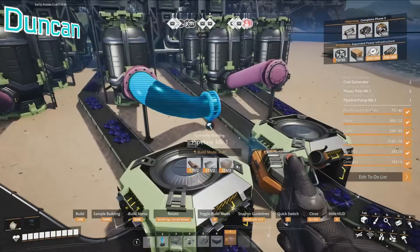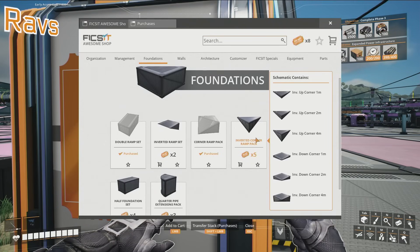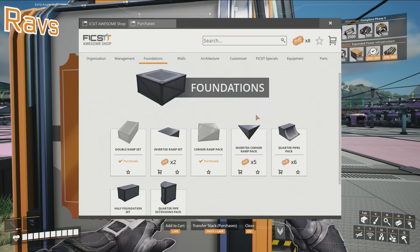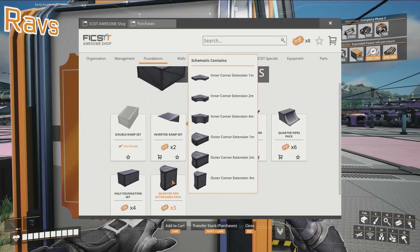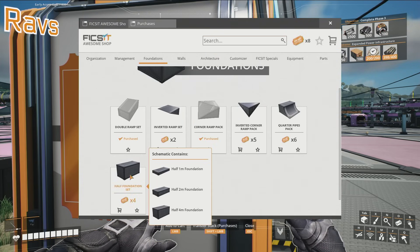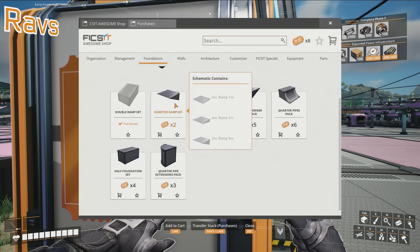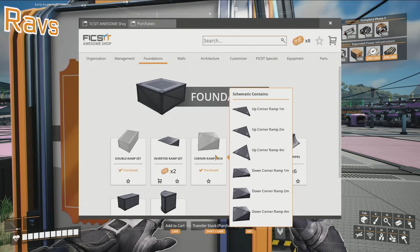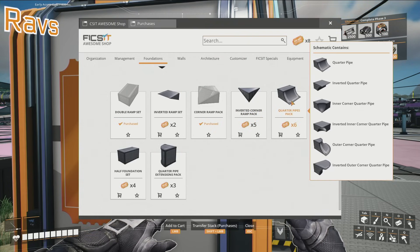Can you get my corners now? Yes. Thank you. What is the corner one called? There's the inverted corner... Duncan, look at the screen because you'll have a better idea of what you want. That's inverted corner ramps. I just want an inverted corner platform. There's these corner extensions - do they help you? No. I need just a corner foundation. That kind of doesn't exist. Why not? I don't know. Inverted corner ramp should do the job.